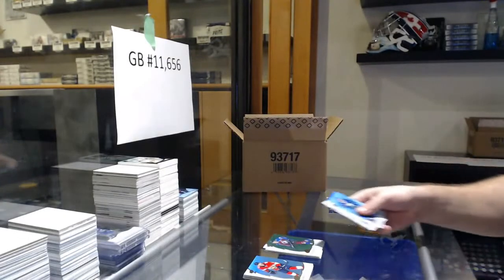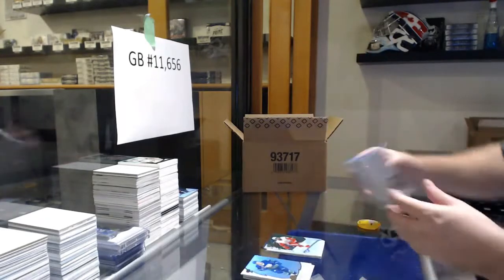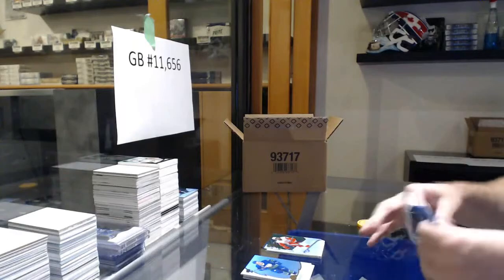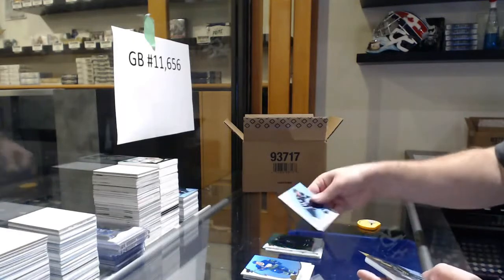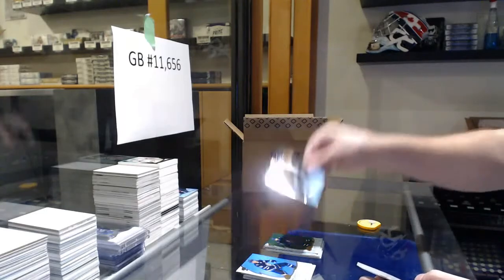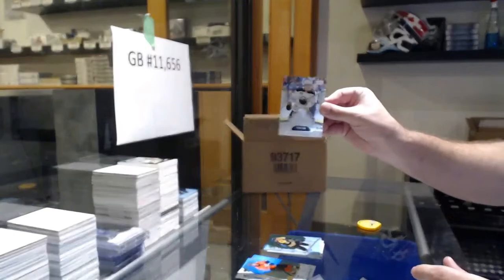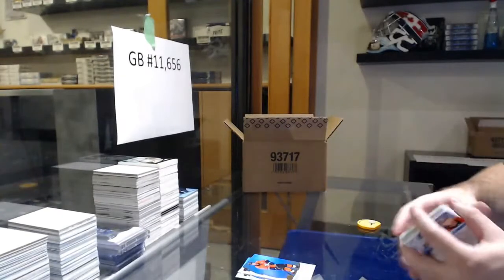We've got an Avalanche Nathan McKinnon Green, $9.99. We've got a Wheeler Green for the Jets, a Carson Kuhlman $4.99 for the Bruins, and an Olofsson $3.99 for the Buffalo Sabres.